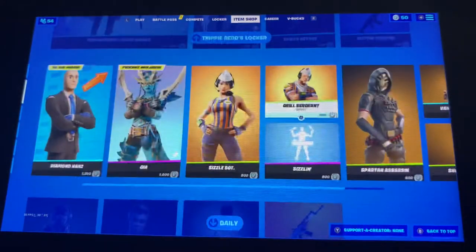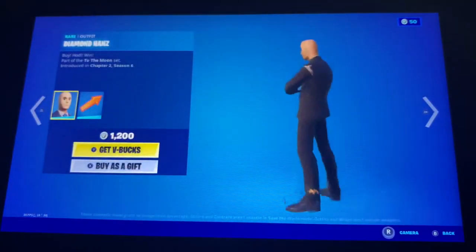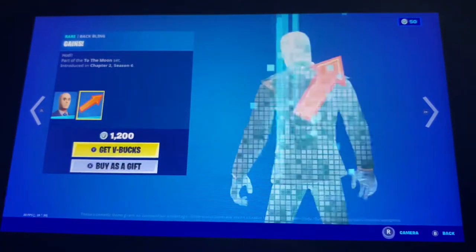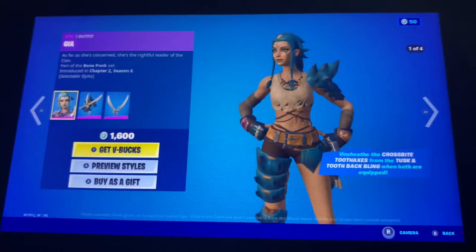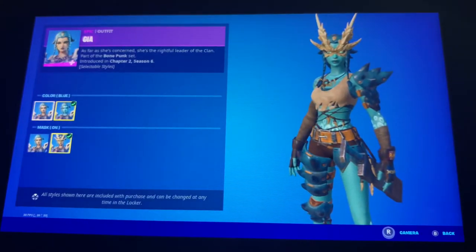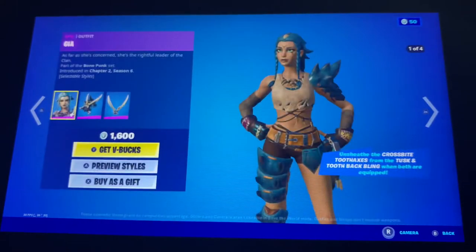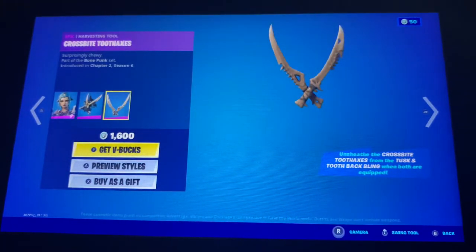And of course everything here is available individually. We also got Diamond Hans with the Back Bling, the April Fools skin, and the GS skin is also back with two edit styles — four total edit styles — with the back bling, Tuscan Tooth, and the pickaxe crossed by two faxes.